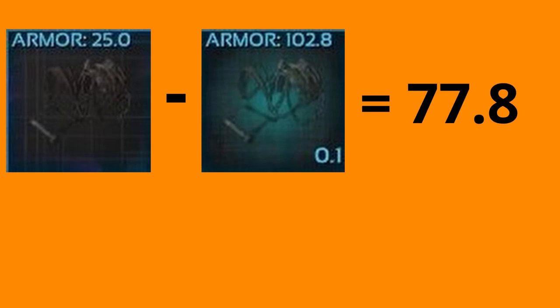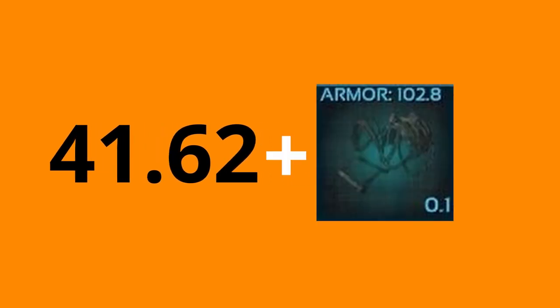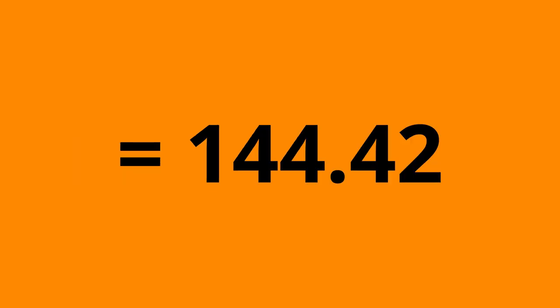That looks confusing, but let's break it down. Rex saddle engram equals 25 armor. The Rex saddle blueprint I'm going to use is an ascended 102.8 armor. This character's current level is 107 — we times that by 0.5 to figure out our crafting skill percentage, which is 53.5%. We then take the ascended saddle's 102.8 armor and minus off the engram saddle's 25 armor to get 77.8. We then take 77.8 times it by 53.5% — in decimal conversion that is 0.535 — to get a grand total of 41.62. We then take that 41.62 plus the original ascended saddle's armor value of 102.8, to equal 144.42.